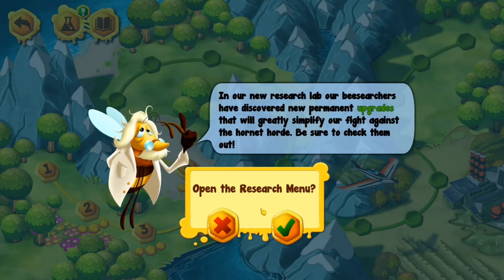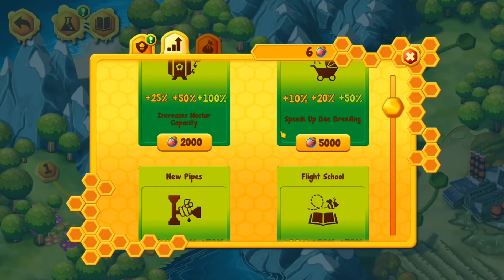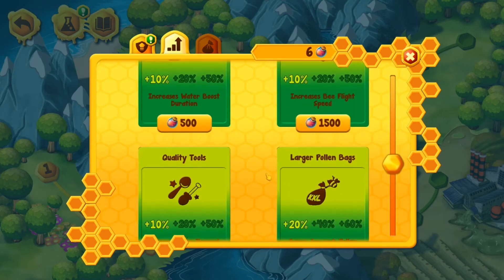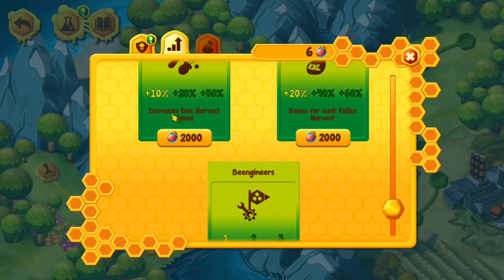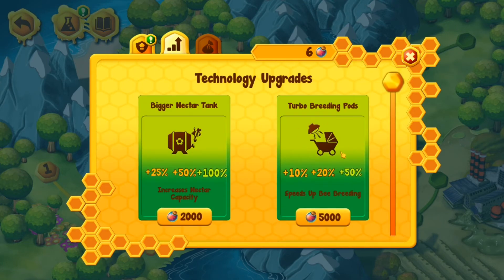So there are permanent upgrades — that's going to be helpful. Increases nectar capacity. These are actually pretty cheap upgrades and pretty helpful. There are more. I feel like the top two are definitely the most important, because that way I get more bees faster and can potentially pull all my bees off nectar duty in case I want to get better or more towers manned.